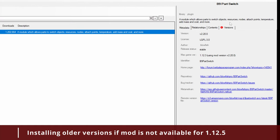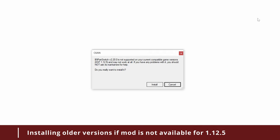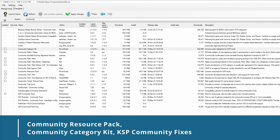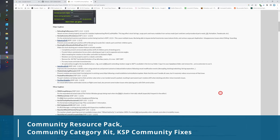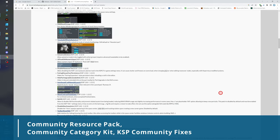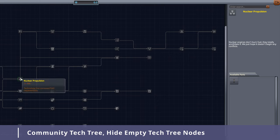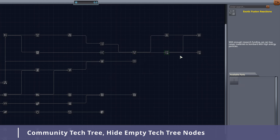With CKAN, you can install all versions of mods even when they're not available for the latest version of the game. To do this, press the Version tab and then select the latest version of the mod. Community Resource Pack. Community Category Kit. KSP Community Fixes — these are 3 major dependencies that fix hundreds of issues and bugs while adding major quality of life improvements to the game. Community Tag Tree and Hide Empty Tag Tree Nodes — this will allow proper progression for modded parts while obscuring unnecessary empty science nodes.